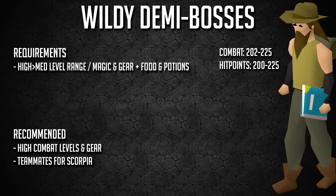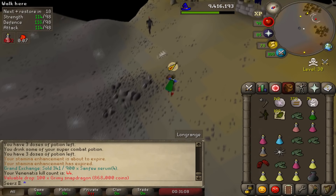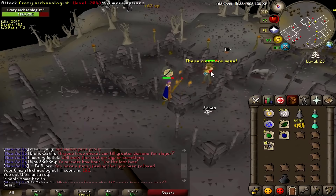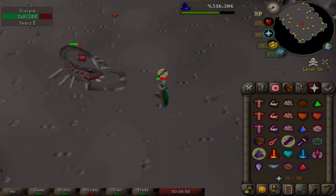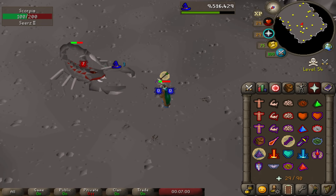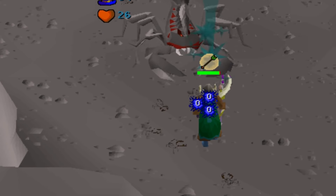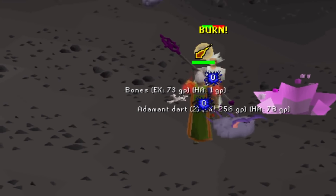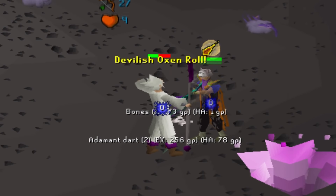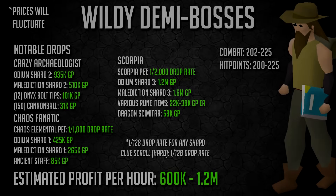Number 8: wilderness demi-bosses. There is some debate whether these are monsters or bosses — I guess that's why they call them demi-bosses. There are three main wilderness bosses: Callisto, Venenatis, and Vet'ion. For the demi-bosses: the Chaos Elemental Archaeologist — use mage and pray range; the Chaos Fanatic — use range and pray mage; and Scorpia, which is honestly awesome, though it's in multi and very deep so watch out for pkers. Scorpia is one of the better demi-bosses, though you need someone with blitz to hold Scorpia while healers spawn. The Chaos Fanatic is also the best thing to kill to get a pet — it's 1 in 1,000 and you can kill 60–70 an hour. A cannon helps quite a bit.